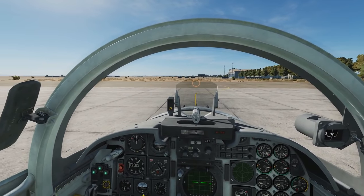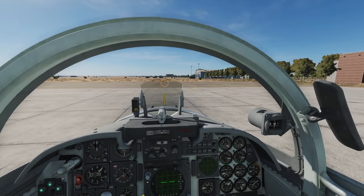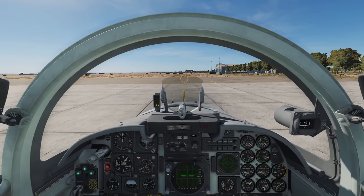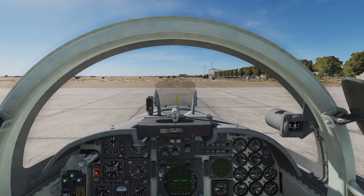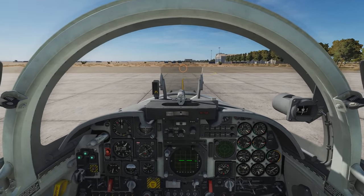Hello and welcome back to the Reapers. Today we're in our beloved F5E Tiger II and we're going to be looking at air combat — in particular dogfights, and in particular how to use the guns and how to use the missiles in air-to-air.